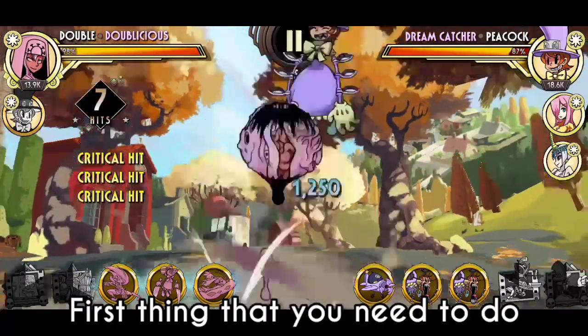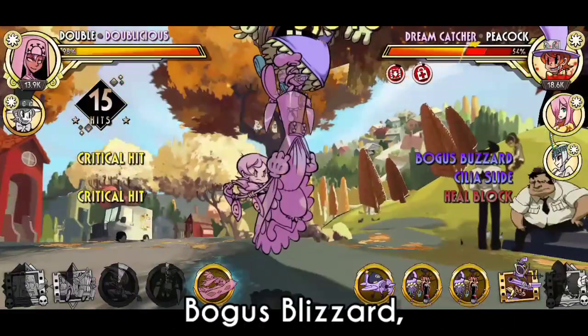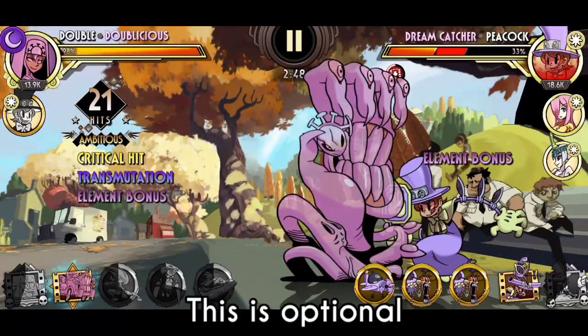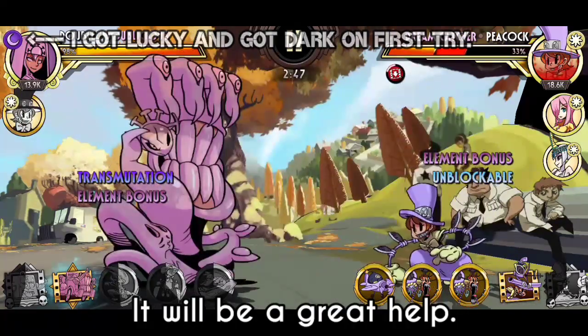First thing that you need to do is to do a simple combo, and try to hit your Cilia Slide, Bogus Blizzard, and Hornet Bomber all in that one combo. This is optional, but if you can manage to transmute to a dark element, it will be a great help.